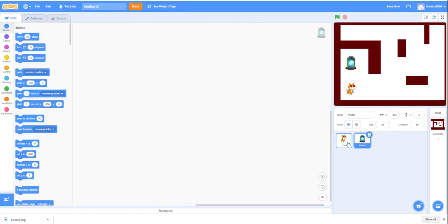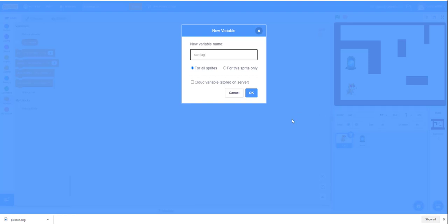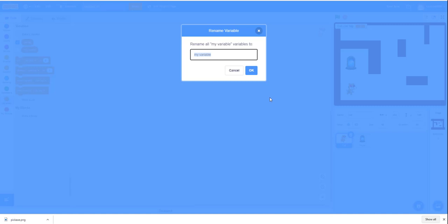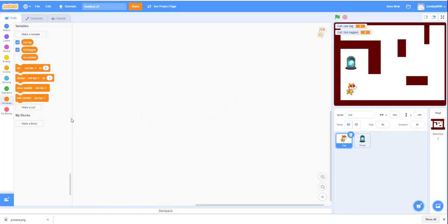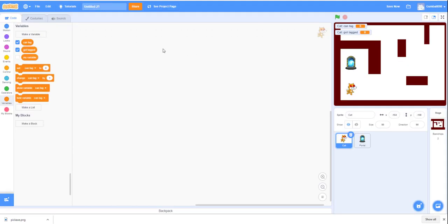Let's start coding. We're going to make our variables for this sprite only - that's really important. Click 'for this sprite only.' Make the first variable 'can tag,' then make another one. You can just rename this one - cancel and change it to 'got tagged.' So we made those two variables. Let's make them lowercase and move on.